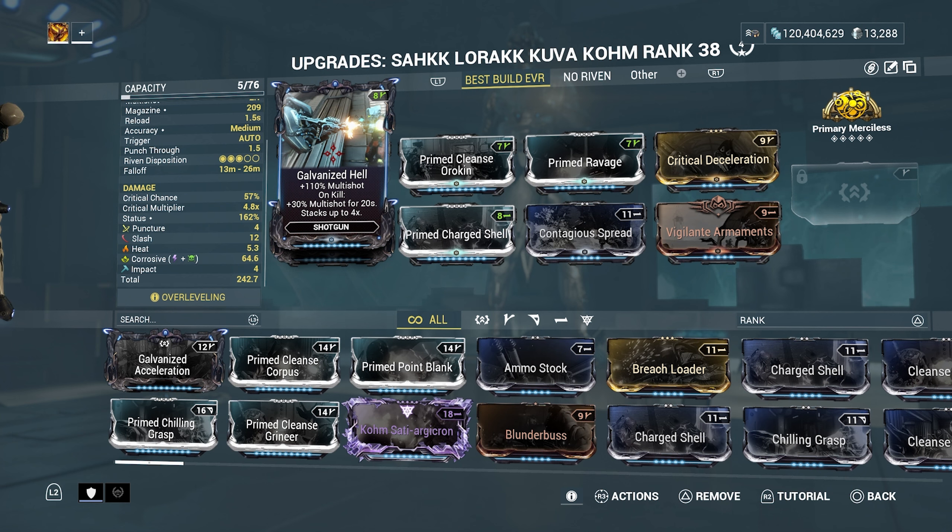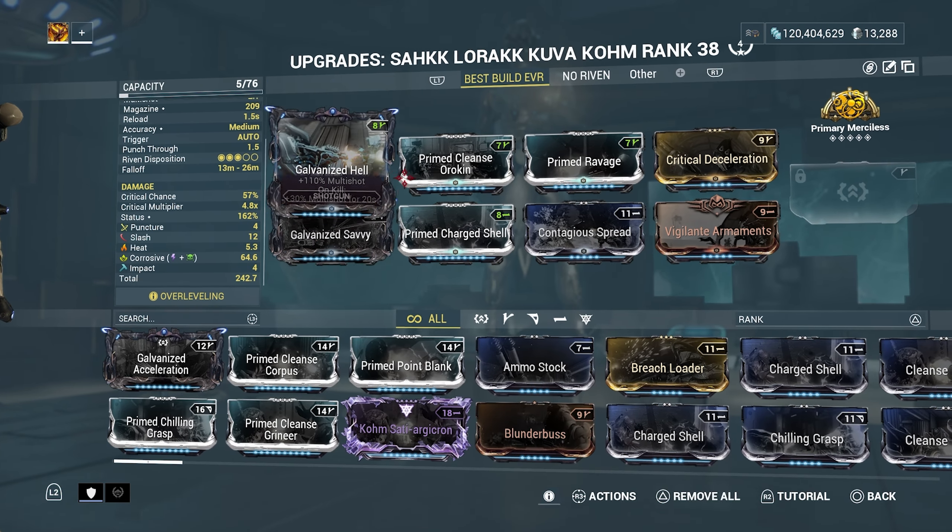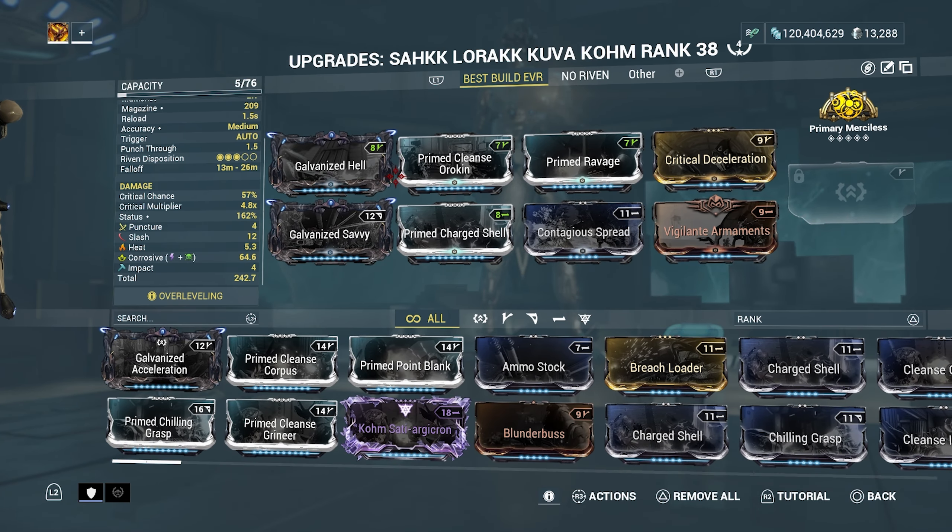Galvanize Hell gives 110 multi-shot on kill, 30 multi-shot for 20 seconds, stacking up to four times. Galvanize Savvy gives 80 percent status chance on kill and 40 percent direct damage per status type affecting the target for 20 seconds, stacking up to two times. These are great galvanize mods you definitely need in the build — they'll help a lot with damage.